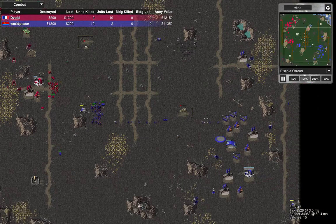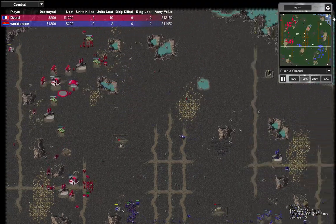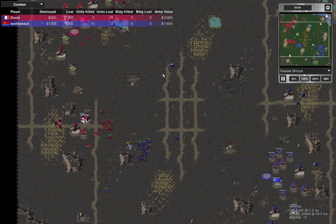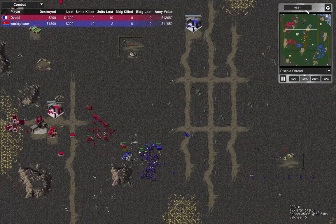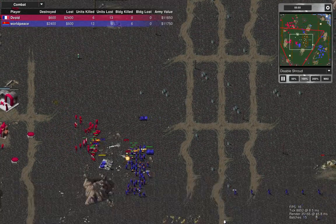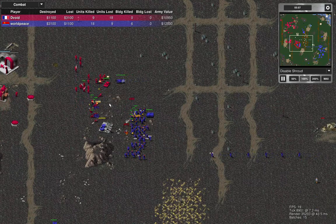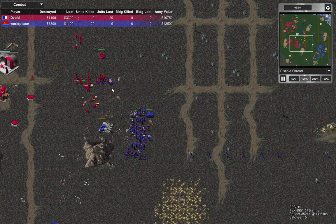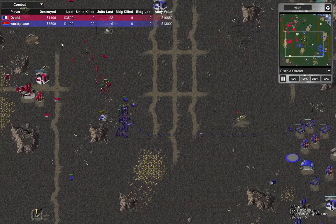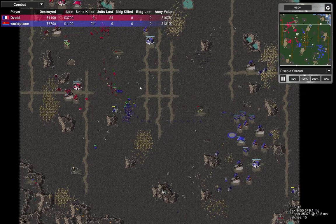My opponent's expanding forward — an aggressive expansion, which is always wise because you can always fall back to a closer expansion if pushed. This is a terrible situation though; I'm at a disadvantage here attacking into his view range advantage, so I needed to back off straight away as soon as I saw that.